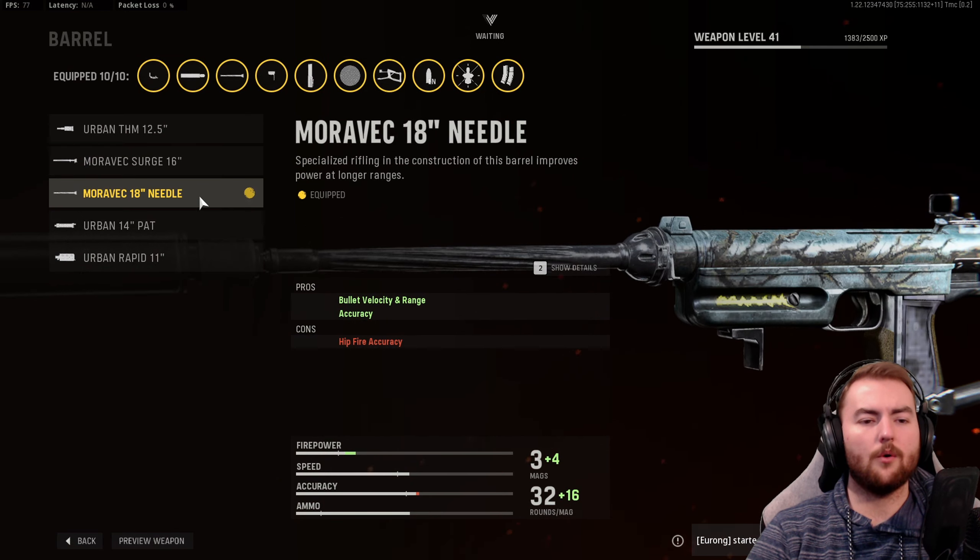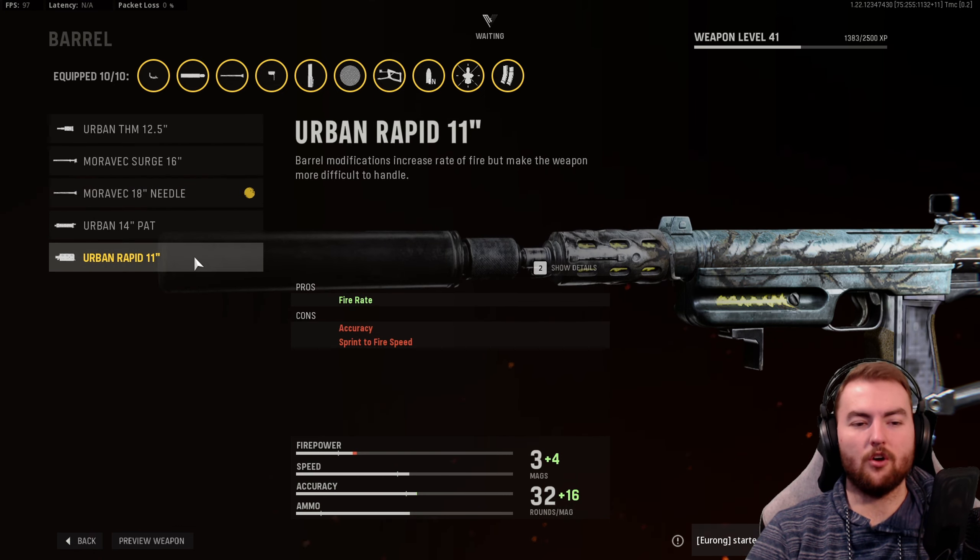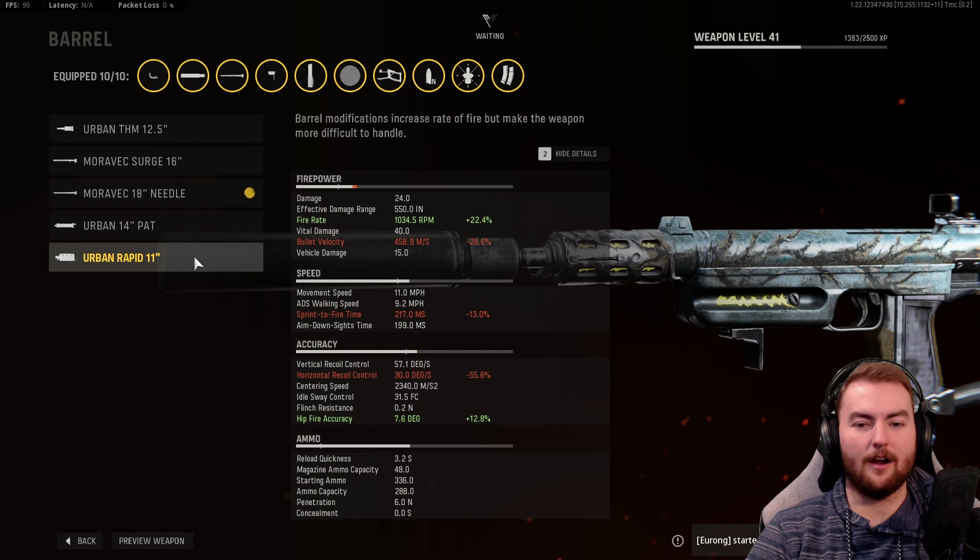In the barrel, we go with the Moravec 18-inch Needle Barrel for bullet velocity and damage range, as well as an increase to accuracy. This makes it very, very accurate. There is a case to be made for the Urban Rapid Barrel, which increases fire rate by 22% — a massive boost to TTK — but it does make the weapon quite hard to control, so use it sparingly.